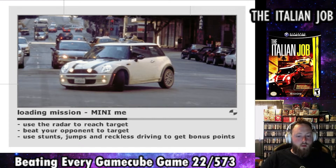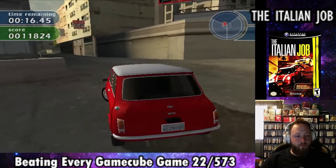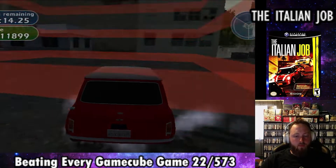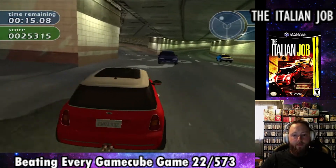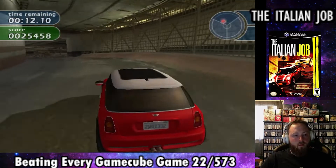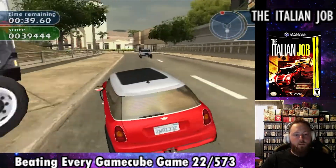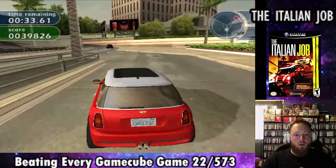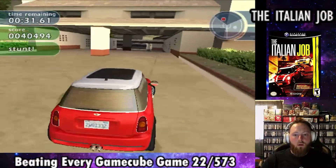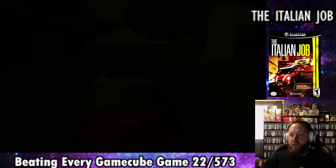The next mission is called Mini-Me — see what they did there, including the Mini Cooper name in the title. In this mission, we're collecting faster Mini Coopers for each driver, starting with the red one. Once we get the Mini Cooper, we have to drive it back to the parking garage, and we also drive down to the train station to test how long it'll take to escape the city. This game reuses a lot of areas, which seems a bit lazy but makes sense with the plot. We finish with a B.